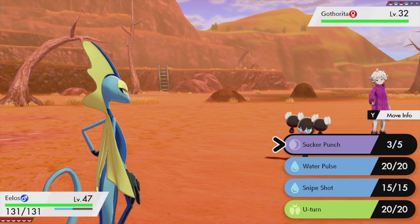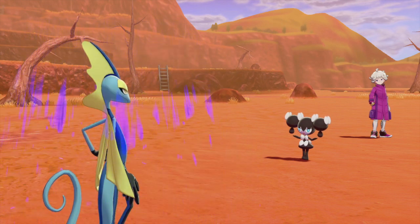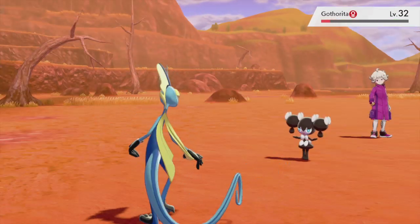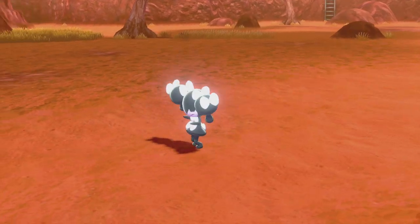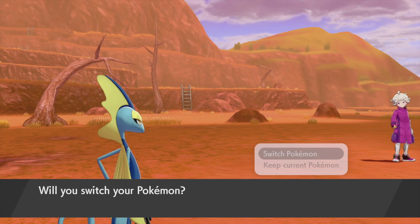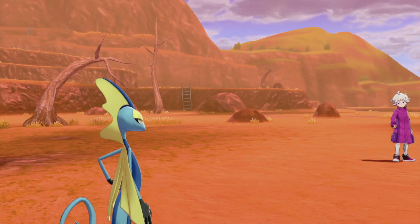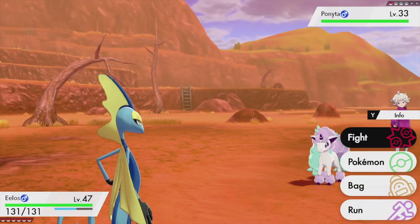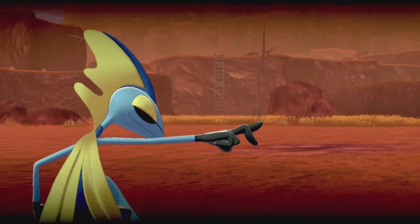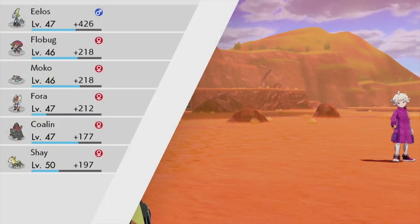We got Gardevoir over here. That's the evolved form of Kirlia - so Bede actually did evolve his Pokemon. Let's use Elos with Sucker Punch and destroy this little diva. Bede's smile sucks. His last Pokemon is Ponyta - another Psychic and Fairy type. But we can Snipe Shot the Ponyta. 'I have to win this for the Chairman - you really think I'll let you keep from me everything that I want?' That's what I call a spoiled brat.